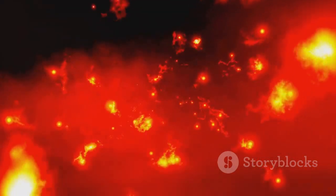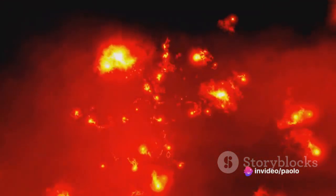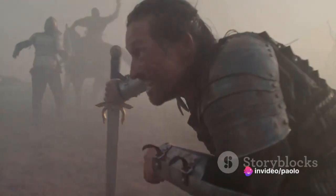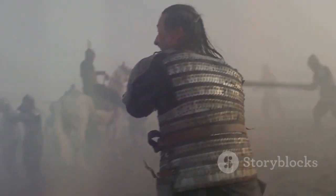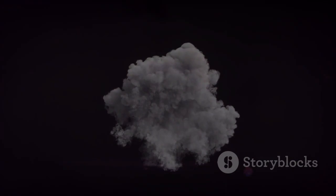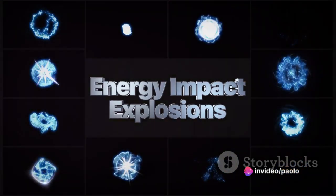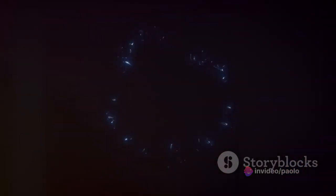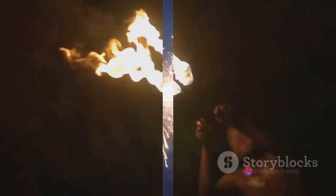Once your target is reeling from the initial spell, it's time to follow up with a Forceful Melee attack. This attack acts as a trigger, setting off an Elemental Explosion within your already weakened adversary — resulting in a spectacular eruption of damage that leaves your opponent reeling. When you're facing a formidable foe and need to bring them down fast, the Elemental Explosion combo is your go-to for dealing massive damage to a single target.